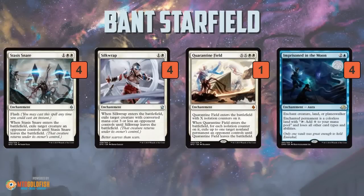Then we just have a ton of removal. Stasis Snare hits all creatures, Silk Wrap hits cheap creatures, Quarantine Field can also get Planeswalkers. Those three are sweet and specific because they're not auras, which means they're eventually going to turn into creatures — 3/3s and 2/2s — making an army of enchantments, so you beat down and win the game.